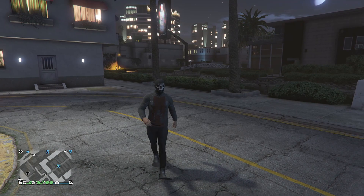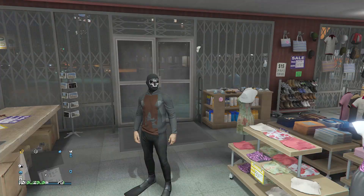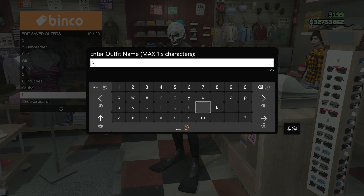Once you load back in, you'll see the scuba flippers are now on your character. Run back inside the clothing store, walk up to the front counter, hit edit saved outfits, and save this outfit on any slot you want. Then back out of edit saved outfits.